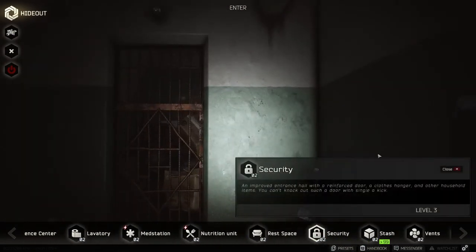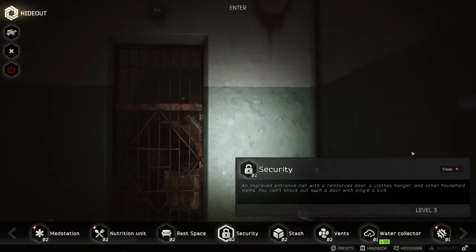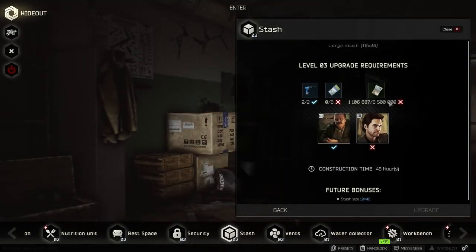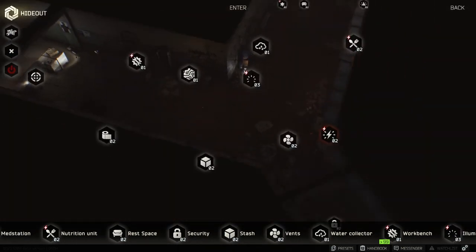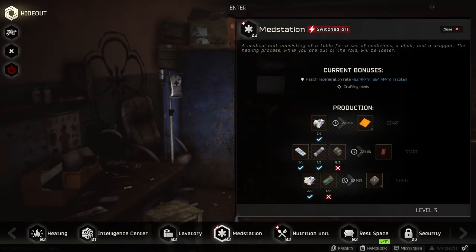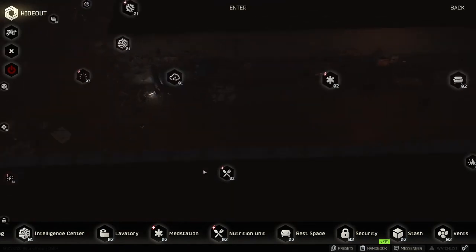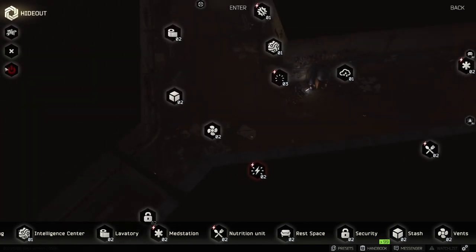You need level 3 requirements for some upgrades. One thing I don't like about the hideout is it leads you to a lot of requirements. Like if you want to upgrade the stash, you need a lot of money — that's already a lot. But the med station lets you craft medical supplies and some really good stuff. The nutrition unit lets you craft food, and there are other things like heating and rest space.